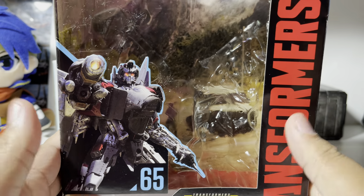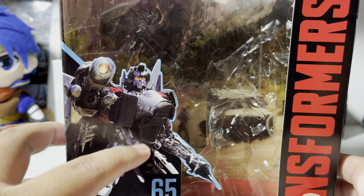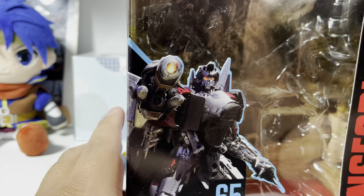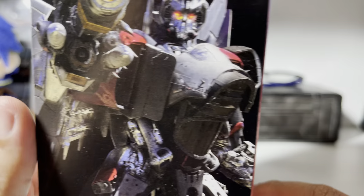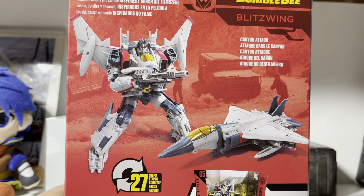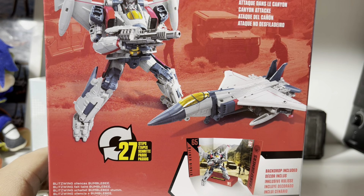Anyway, today we've got a bit of an older figure. We got Studio Series Blitzwing from the Bumblebee movie. He's this guy right here — you can see. I'm not going to pull out the backdrop for this review because I don't use the backdrops too much. So you see the box, see the side, you got more Blitzwing right there, got the product images and all that. I know the jet is not accurate to what he was in the movie, but it still looks really cool though, so I don't mind it personally.